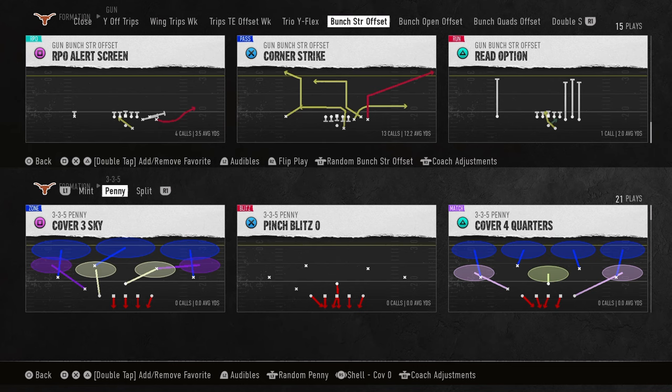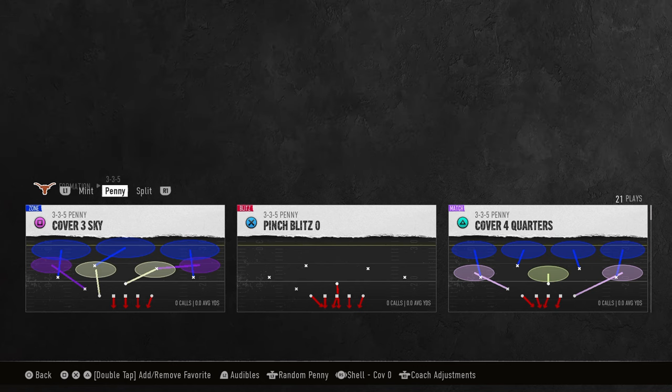The best bunch defense in the game comes out of the 3-3-5 penny formation, found in the 3-3-5 type defensive playbook. I've got a full ebook on 3-3-5 penny — I'm going to put a link in the description to my school community. School members get access to all of my offensive and defensive ebooks, as well as all updates, to help you become a better college football or Madden 25 player. You get both games for just $10, and the link is in the description below.